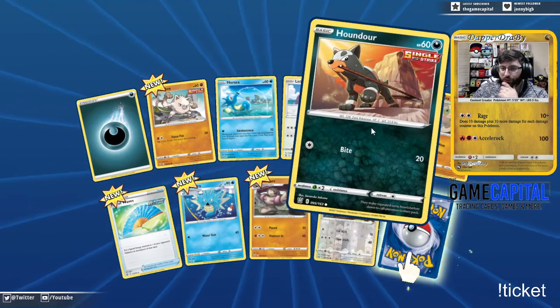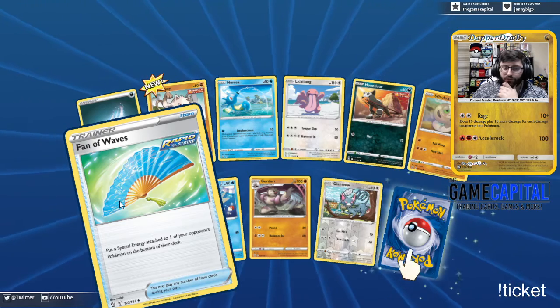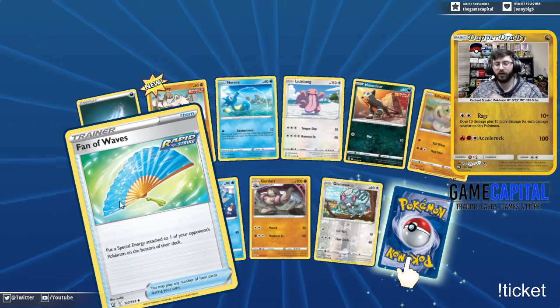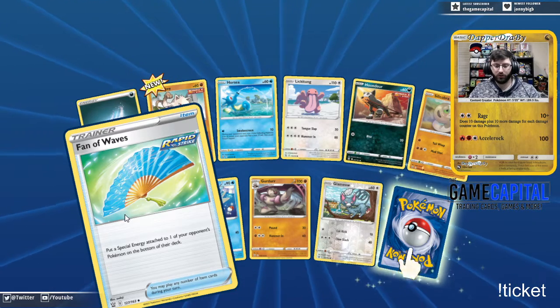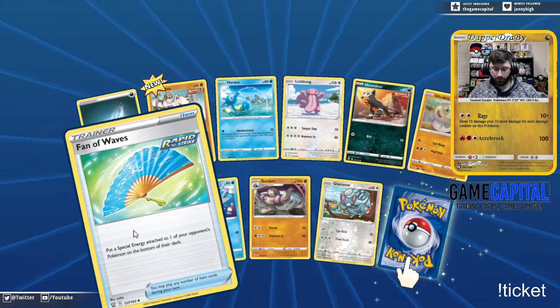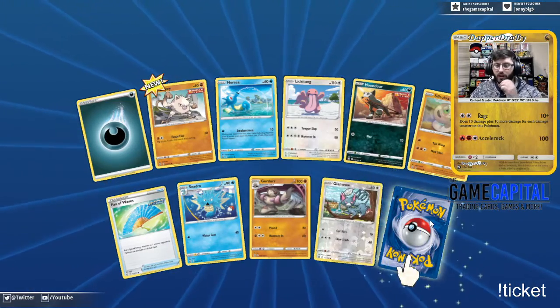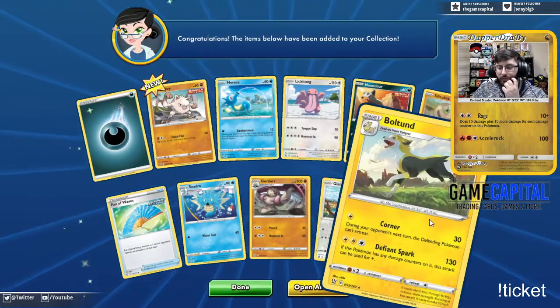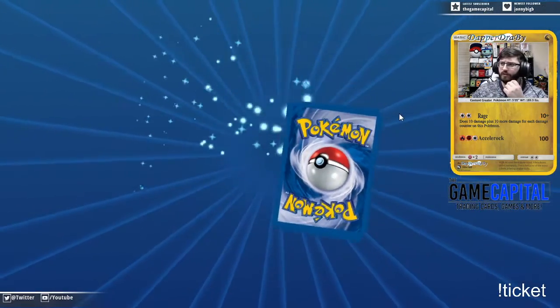We got a little Houndour — love the artwork on this, he's really strengthening up by pulling that rock. We got the Fan of Waves — put a special energy attached to one of your opponent's Pokemon to the bottom of their deck, so that's a good way to get rid of special energies. Then a Boltund. We can start picking this up now — unless it builds slowly.